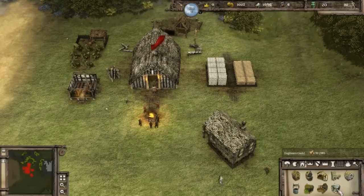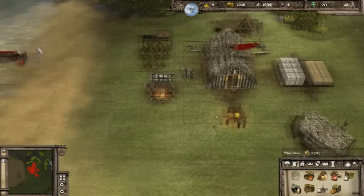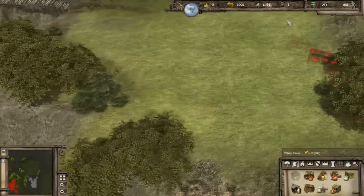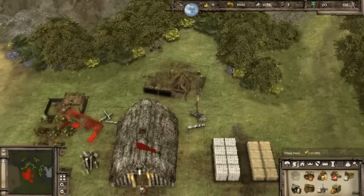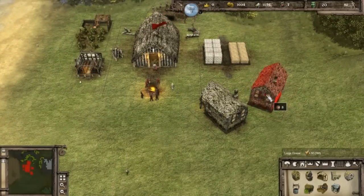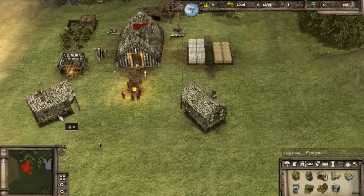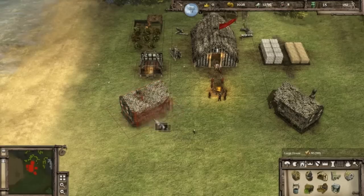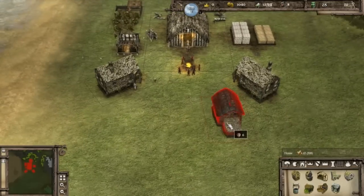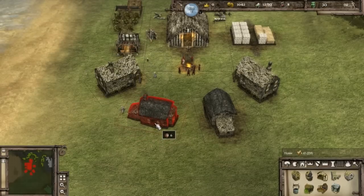We're going to need a wheat farm — shouldn't be too bad either. We're going to need wheat sooner or later. I don't want to spread too far away from my own place right now. Then again, maybe a little house — yeah, that would be sweet. A little house, some more people.